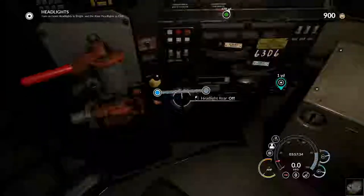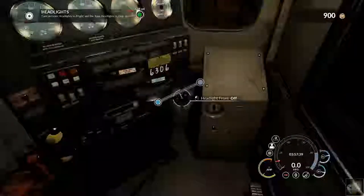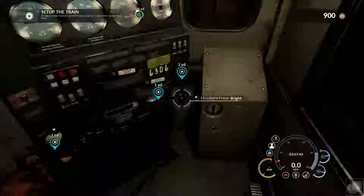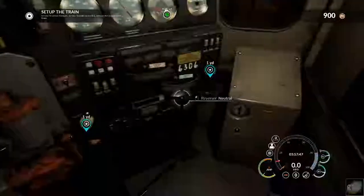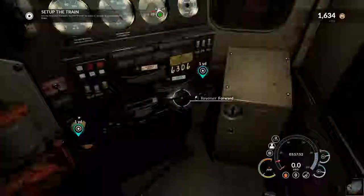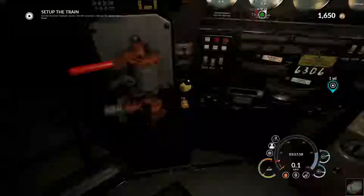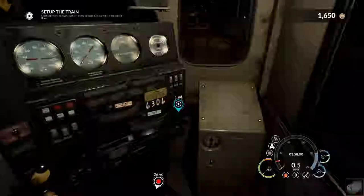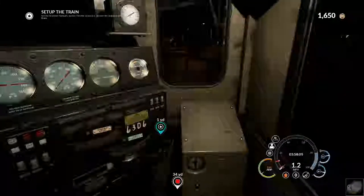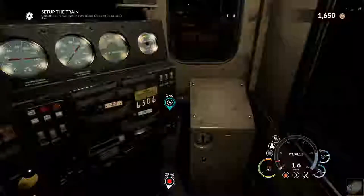We need to set this to dim. There we go. And this one to bright, I believe. Yep, to bright. We need to set the reverser to forward. And we need to release the bail. And we need to give the throttle one notch. But first we should honk the horn. Alright, let's give the throttle one notch.